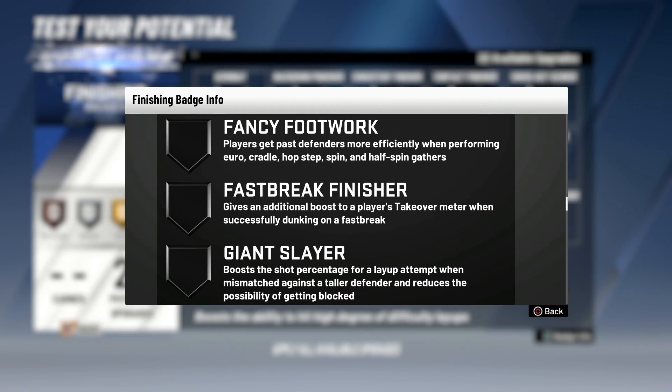Fancy Footwork: players get past defenders more efficiently when performing euro, cradle, hop step, spin, and half-spin gathers. I don't know how much of an effect this badge will have, but this year I'm gonna do a lot more spins in the paint. I do a lot of hop steps and I'm gonna start doing euros. I haven't really mastered cradles or half-spins yet, but this might be a good badge to have. All these are pretty much good if you're driving to the paint, but it depends on how you play. Fancy Footwork — I'm gonna get that badge, it sounds helpful.